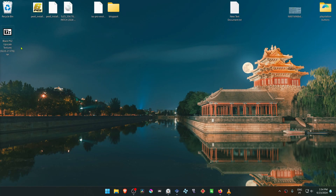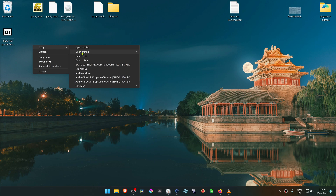After the download is complete, go to where you have downloaded the textures and then extract them. I'm using 7-zip to do this.